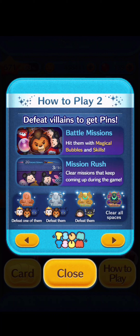How to Play 2. Defeat villains to get pins. In battle missions, hit them with magical bubbles and skills. In Mission Rush, clear missions that keep coming up during the game — defeat one of them, defeat them, defeat them, and clear all spaces.